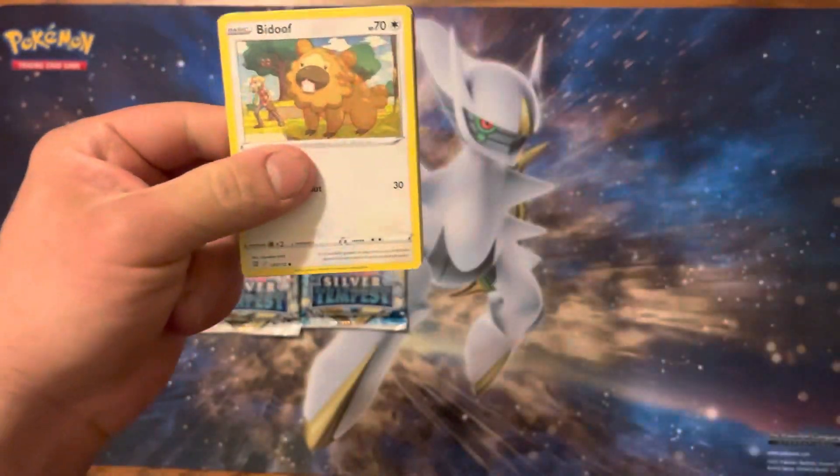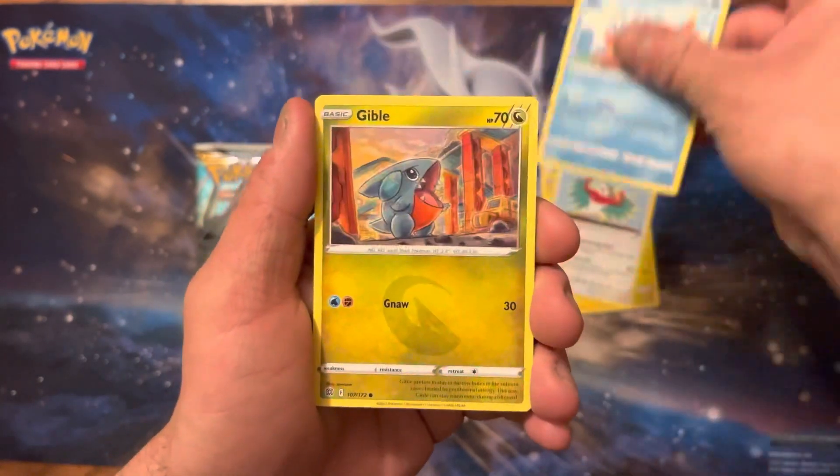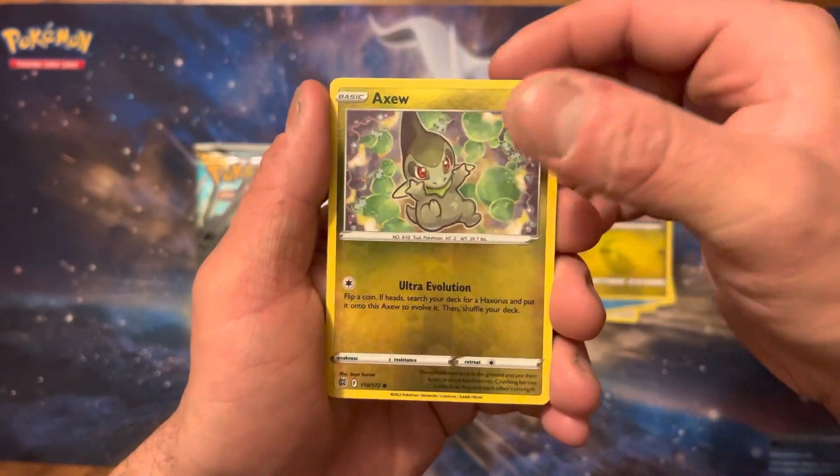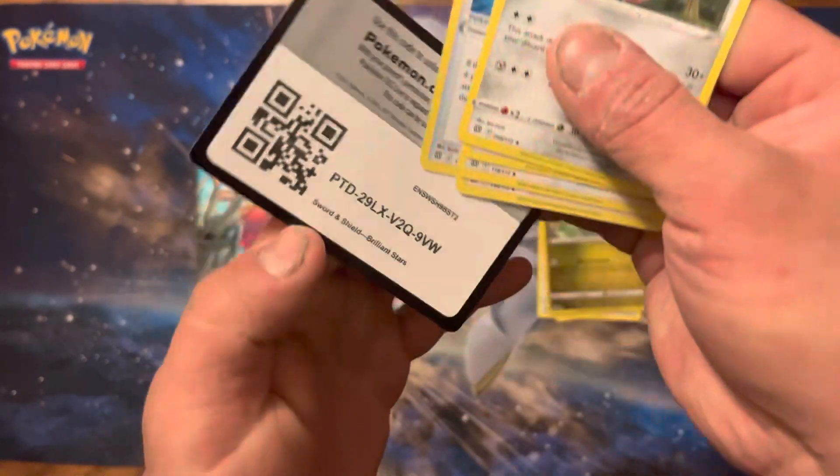How do you do? Badoof, Electabuzz, Hawlucha, Weasel, Gible, Axew Reverse, Wormadam Non-Holo, Coke Card.